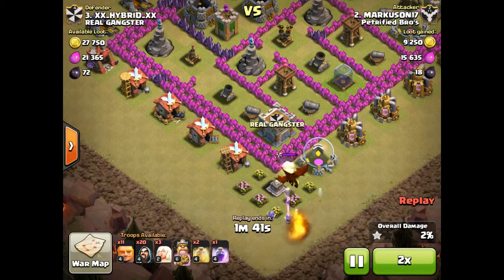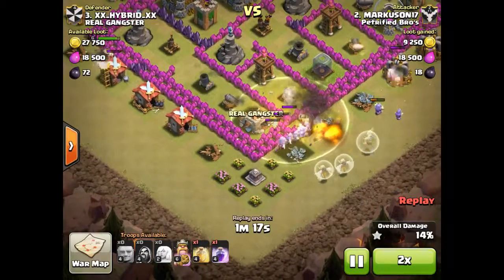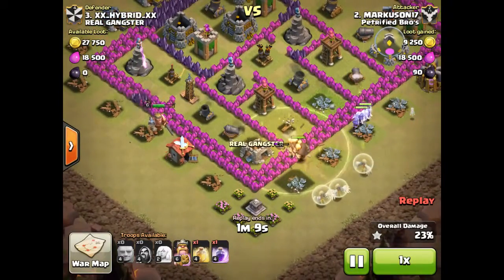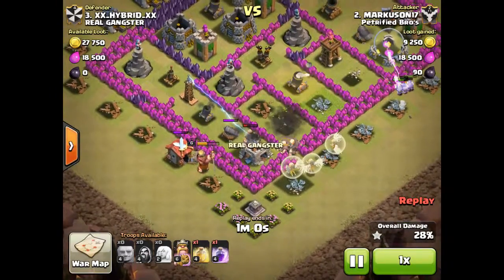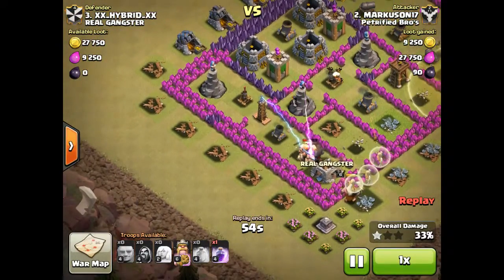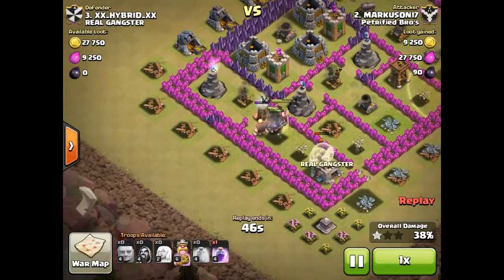The dragon places down his wizards — places down 3 of his wizards. They do some quick damage to the dragon, but the dragon just leaves them and goes after the barb king, then leaves. The wizards quickly take down the dragon. Going after the dark elixir storage now — that's quickly eliminated. His barb king is just walking around, finally taking out the barracks. The giants move along inside the base, taking out the cannon. Next is a mortar, with 3 healers on the giants. Next is a hidden Tesla.